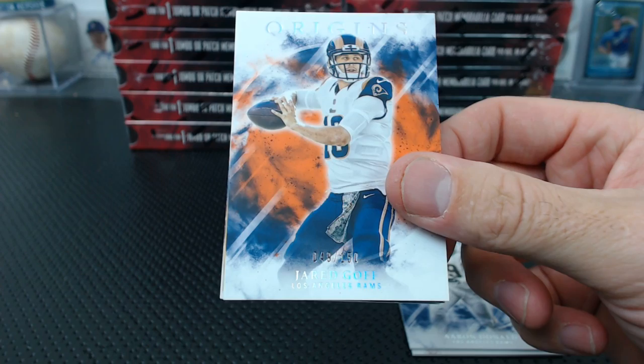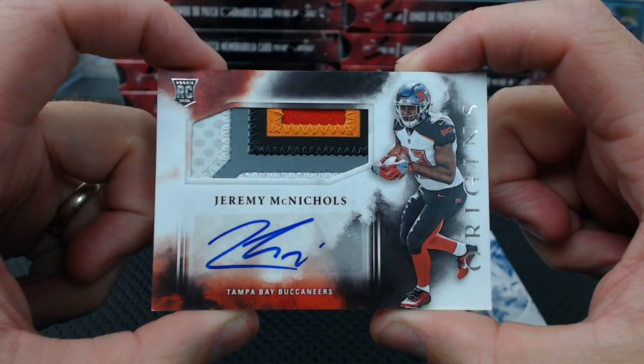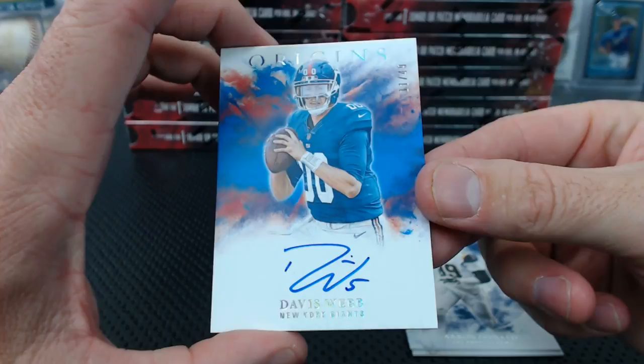We go the other way. Jeremy McNichols — it's just a base but it looks good though. Buccaneers — Spaghet! And Davis Webb numbered to 49, on-card. They have sort of a different look this year — kind of a washed-out looking design, like on purpose. Under that, a James Conner jersey to 49 for the Steelers.